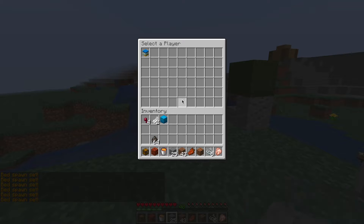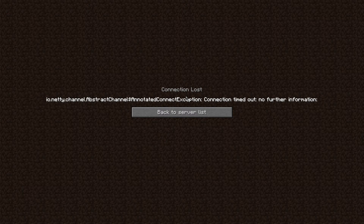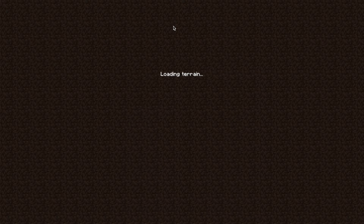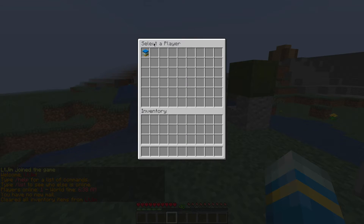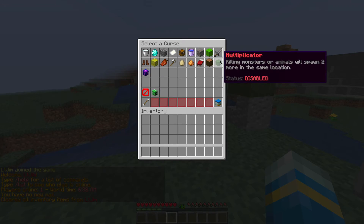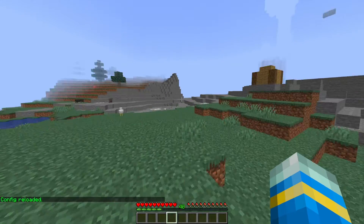If we go back into the GUI we can look at the fake kick message. What this does is kick a player from the server with a connection timeout message instead of 'you have been kicked.' All curses are disabled when you leave the server, which is pretty cool. However, you can disable that in the config file.